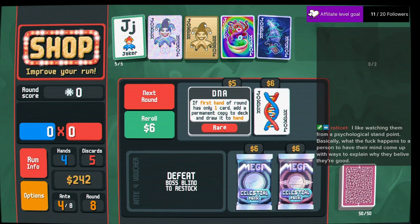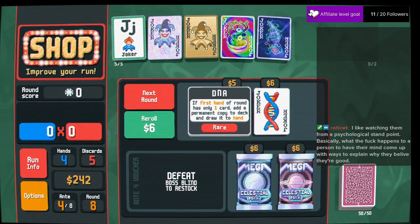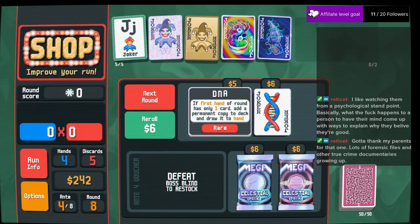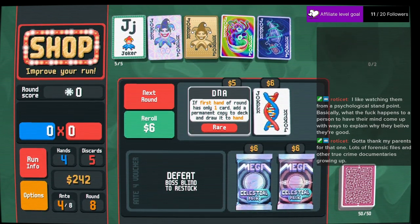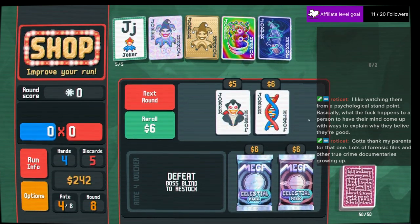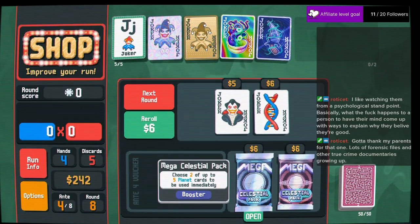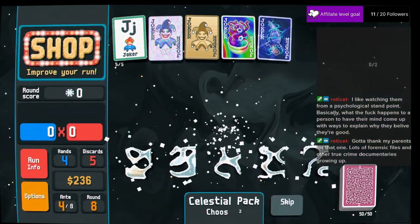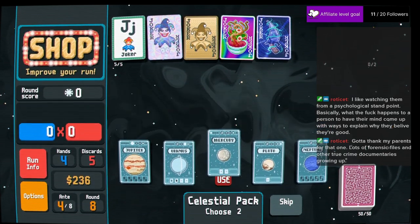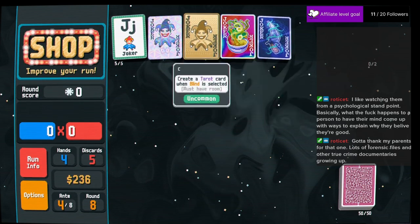You play one card for your first hand and you add a copy of that card and draw it for your next hand. This seems really, really wild of a joker to build around now that I actually understand how it works. Straight, high, pair, two-pair, flush — let's get the single pair. The two pair is doing alright.